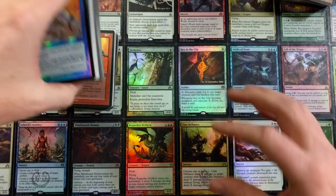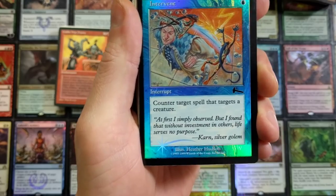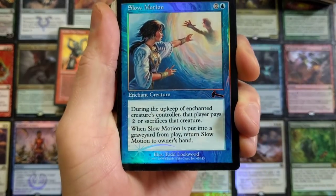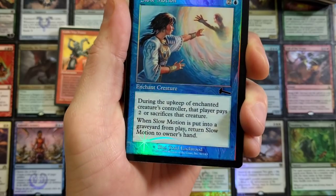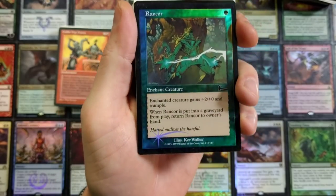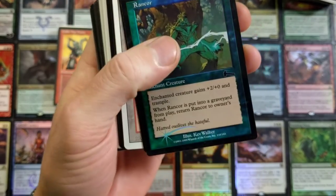Slippery Bogbonder — Urza's Legacy, look at that nice shiny star symbol. It was so pretty — first set ever with foils. We have two foils to intervene — slow motion for me! Oh man, these are so pretty. Thank you so much for sending these out, Hugo.